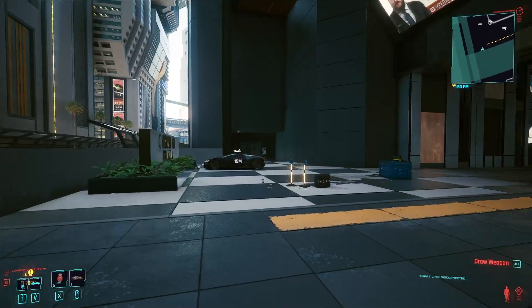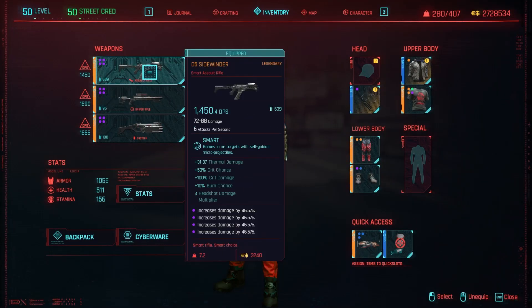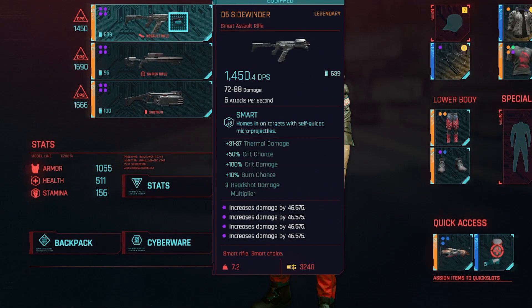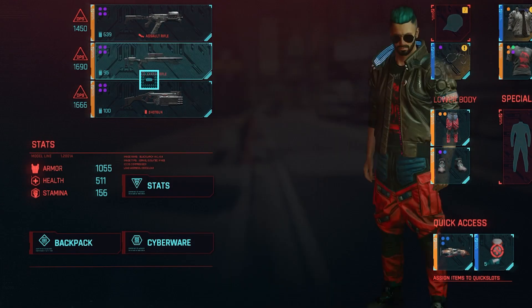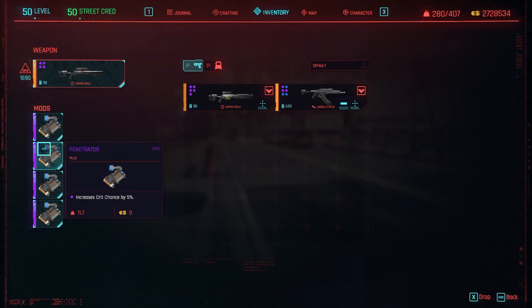In this video, I want to show you how to get lots of epic mods for your weapons in Cyberpunk 2077. You can see here I have epic mods on all of my main weapons. There is one easy way to farm all of these epic mods depending on what you're looking for. For example, if you're looking for increases damage by 8, I've got all of them. If you're looking for something like crit, increases crit chance by 5%. Epic mods are the highest ones that you can actually get, at least as far as I know.